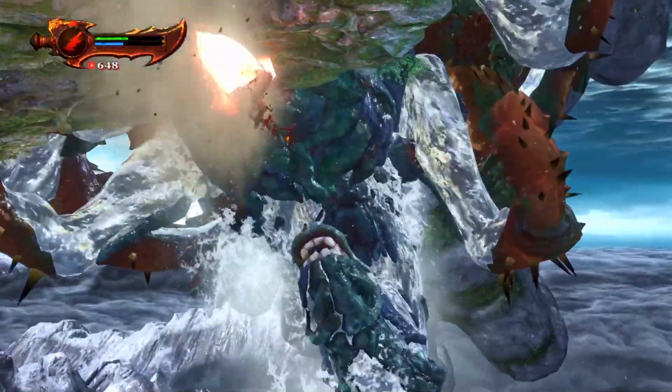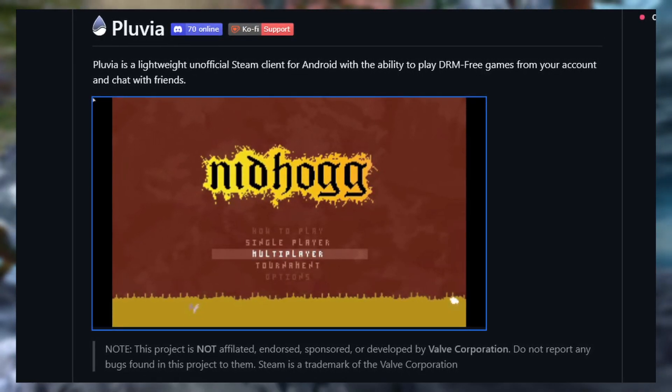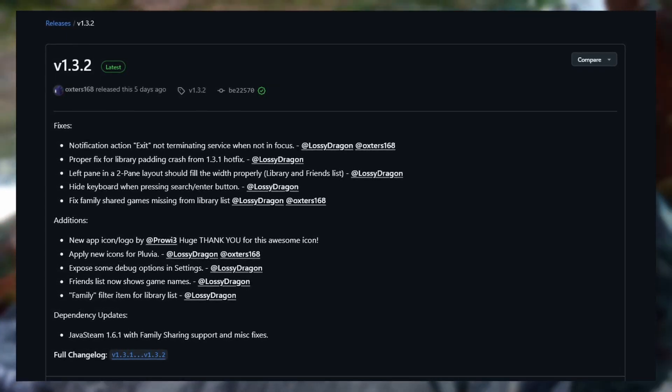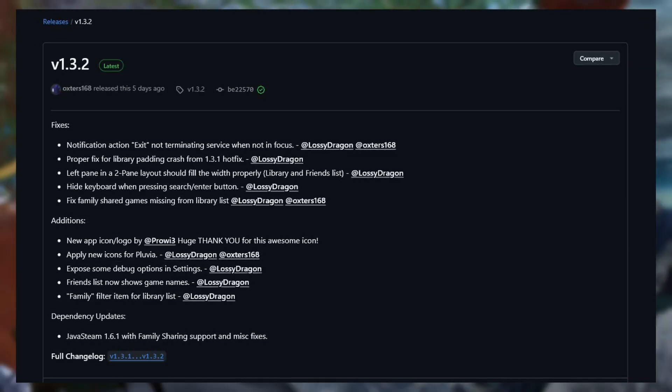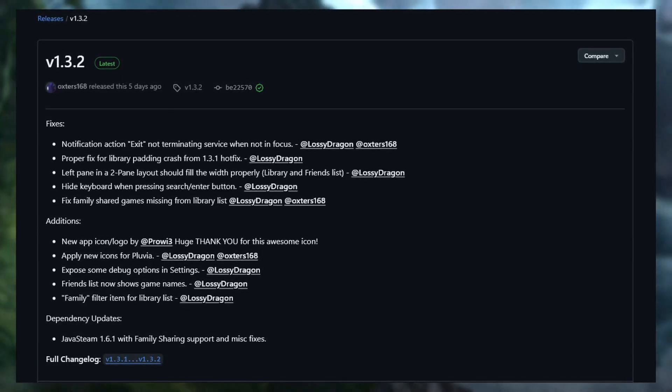Next, we have an update for Pluvia, a lightweight unofficial Steam client for Android. Version 1.3.2 is now available with a few fixes and additions: a new app icon, friends list now shows game names, and a family filter item for the library list.